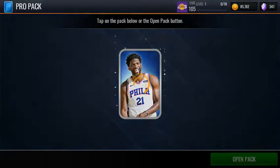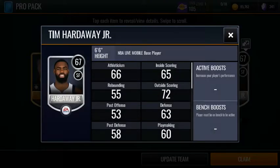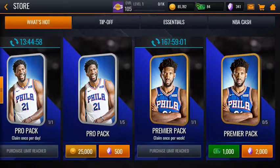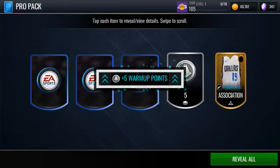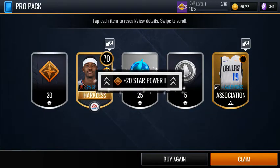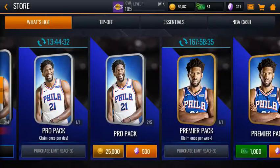Four more pro packs - hopefully we can get something good. Okay, 67 overall - it could be better. Four agility to shooting guard, dope. Ooh, 70 overall - not bad, pretty good. Let's clean that bad boy and open up another one of these pro packs.